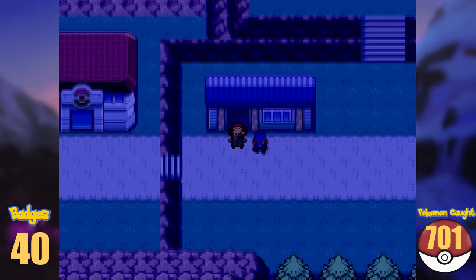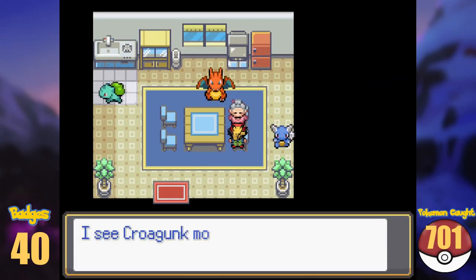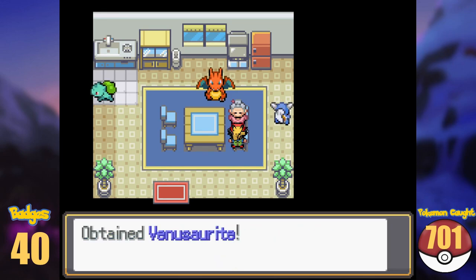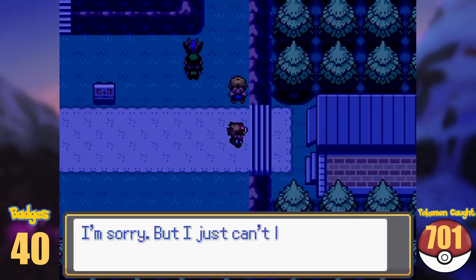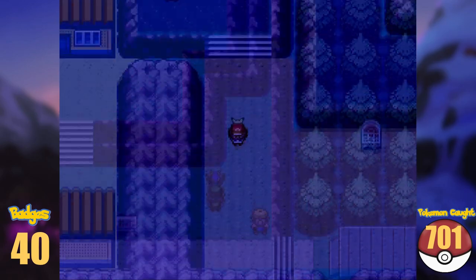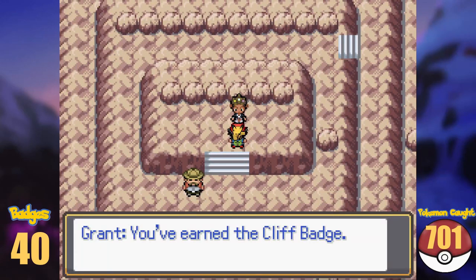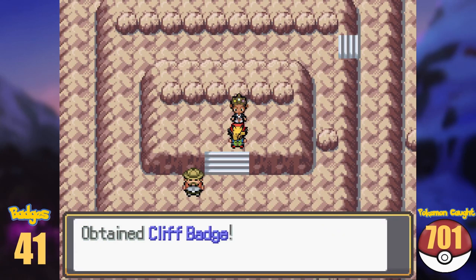After our victory over Korrina, an NPC in the town also gifts us some more Mega Stones, including the Venusaurite, the Charizardite Y, and the Blastoisite. Unfortunately though, the roadblock is still in its place, and since we skipped the Shalour Gym, we go back there and face the Gym Leader Grant. Doing so, we are awarded the Cliff Badge, and the roadblock in Shalour City is finally gone.